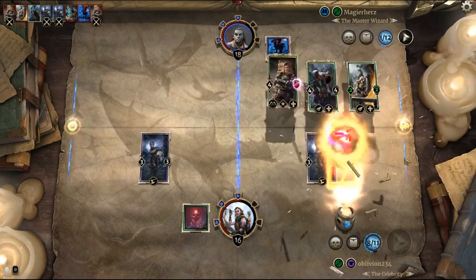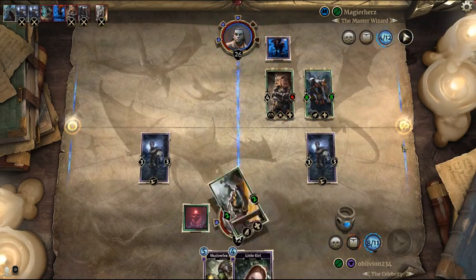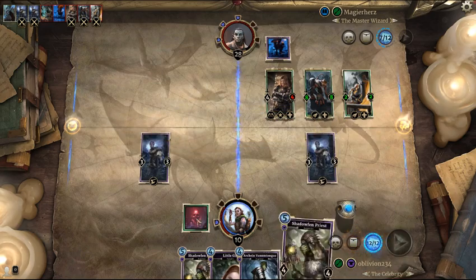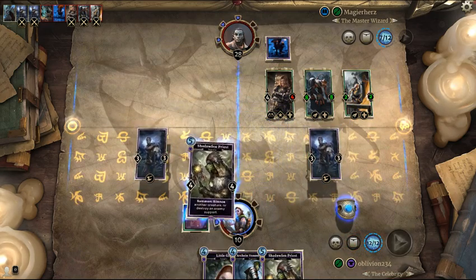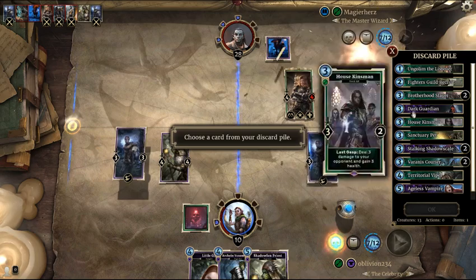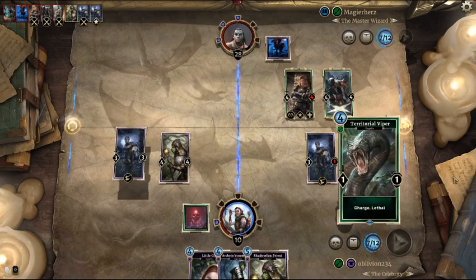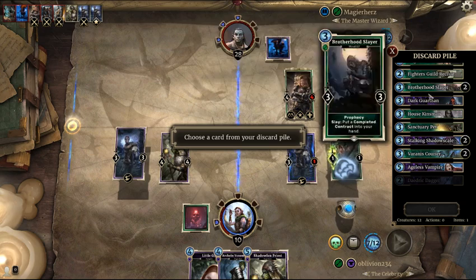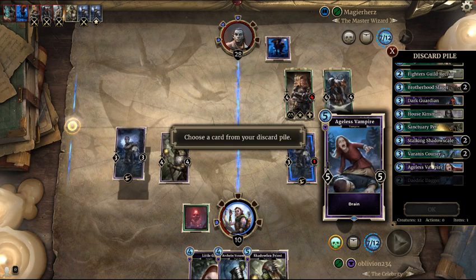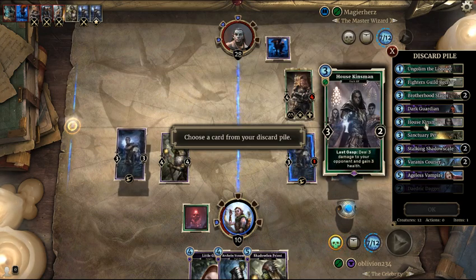I'm still going to draw a card here. I can silence that, which is useful. He shouldn't have left that up — he should have traded it in. We get a double slay here. We're going to grab a Territorial Viper, a Fighter's Guild Recruit, or maybe a Sanctuary Pet. I could just grab a 5-5 with Drain, but Sanctuary Pet's better.